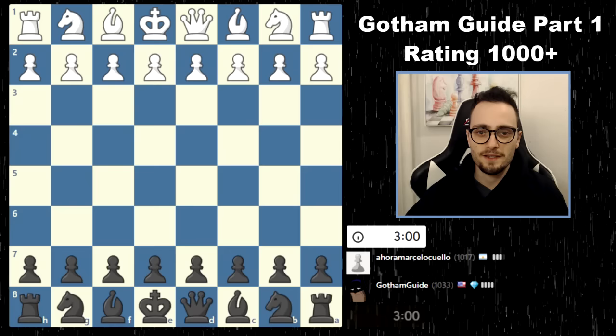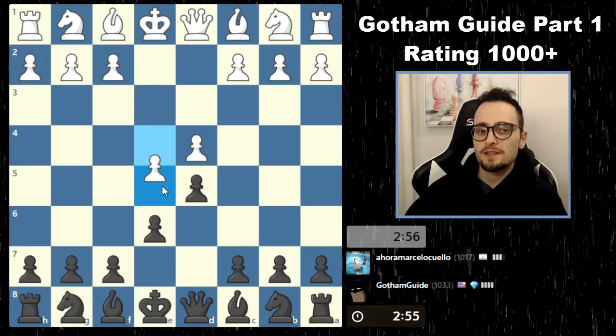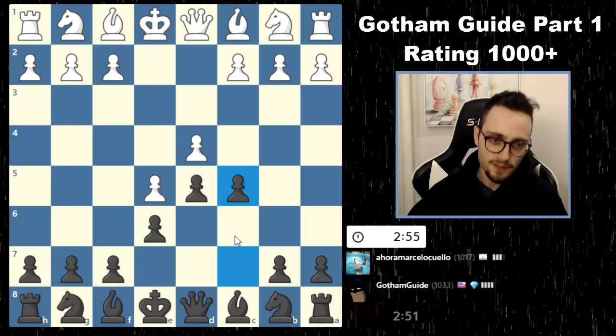Around the same rating — 1017. Last time I played Sicilian against e4. This time I'm going to play e6 and d5, known as the French Defense. I'm going to mess around with different openings to see what we have. e5 — so this is called the Advanced French. He's taking up some central space, and generally what black strikes back with is c5. He defends. Knight c6 — now we're going to have a big battle onto this d4 square.